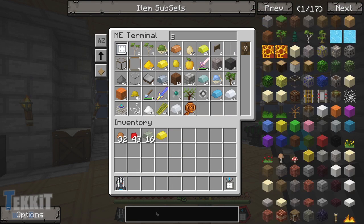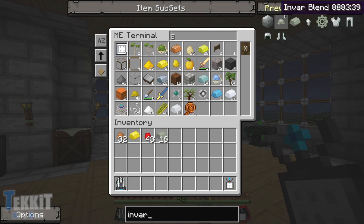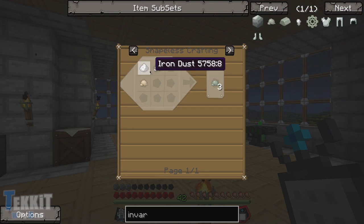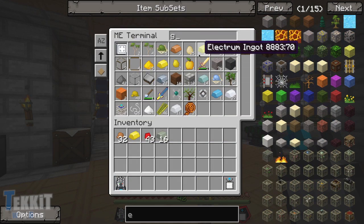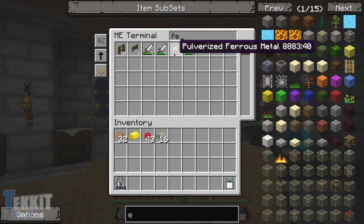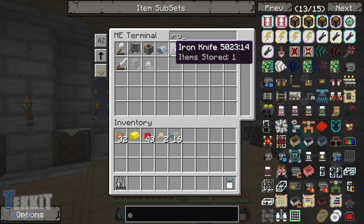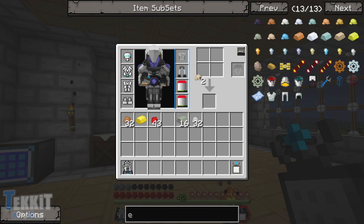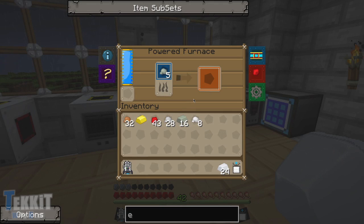There's some gold right there. What is the recipe for invar? Iron, pulverized iron, and pulverized ferrous metal — okay. Let's see if we actually have any of that. We have two ferrous metal, and we have quite a bit of pulverized iron, so let's see where that gets us. Gives us six more of these. We already got plenty of tin, so let's chunk those in there — and that'll give us just shy of what we need, actually.